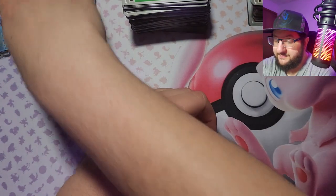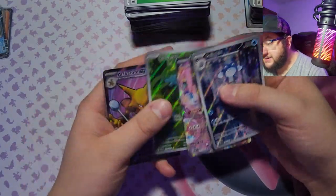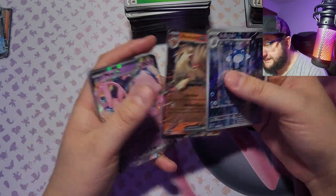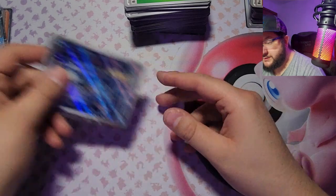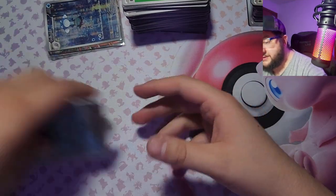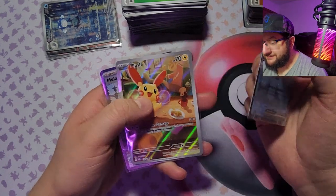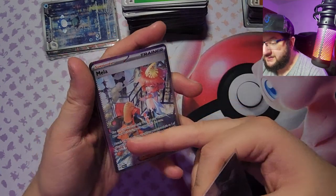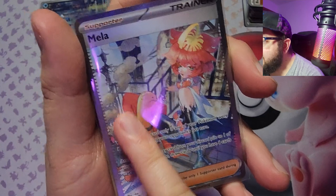Anyways, can't complain — we've got the Alakazam EX, Bulbasaur full art, Mew EX, Ninetales EX, and the Poliwhirl for the 151 openings. And we got Golisopod EX, Plusle full art, and Mela full art. Oh, and I didn't even notice — Torque is bending her knee, isn't she? She's bending her knee. She's a liar!